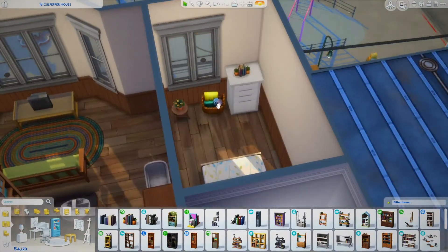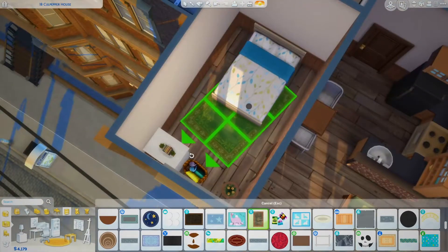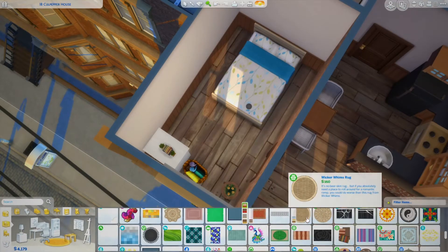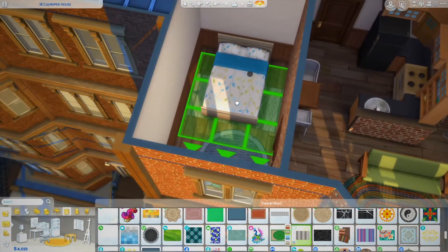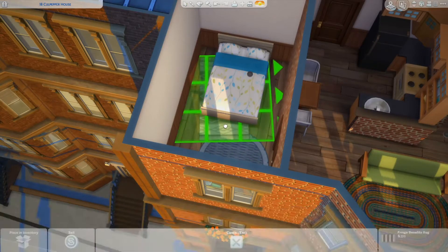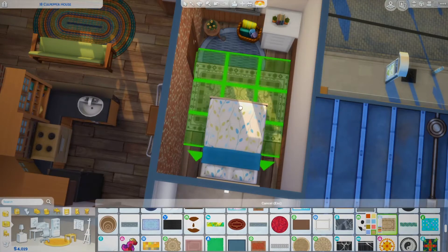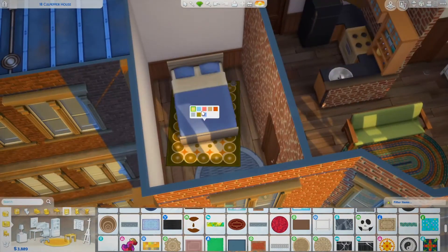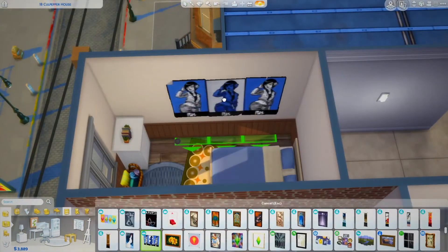Now we're just putting some decorations around. The rugs in this room gave me such a hard time — there was the perfect sized rug but they didn't have a swatch I liked. Then I decided I was going to use these mats from Laundry Day. Then I wanted another rug but it wasn't thick enough, and then it was too long when I sized it up. It took me forever to find a rug. I ended up going with this rug and changing the bed color, and then I ended up using the green swatch which I'd never used before.